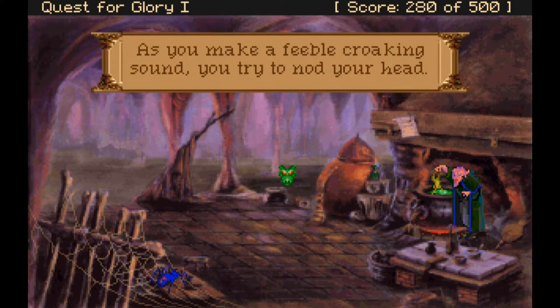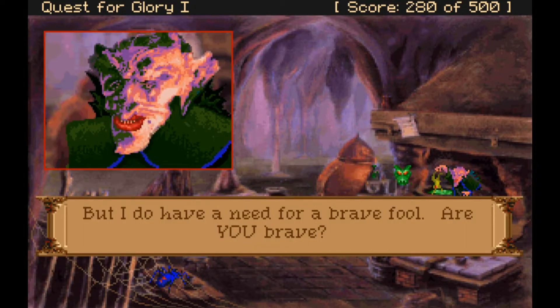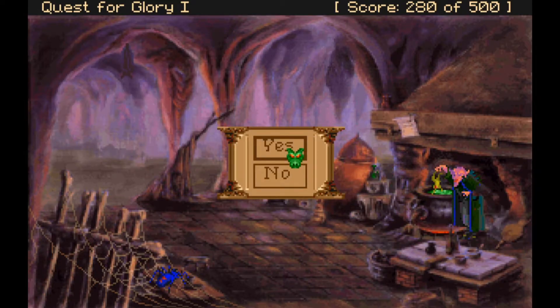As we make a feeble croaking sound we try to nod our head. The witch says 'So you're the one trying to be a hero around here — the only good hero is a dead hero, I always like to say.' But she says she has a need for a brave fool — are we brave? Yes, we are very brave, or at least right now we're petrified, but when we're not being held over a dangling soup in the form of a frog, we're actually very brave.